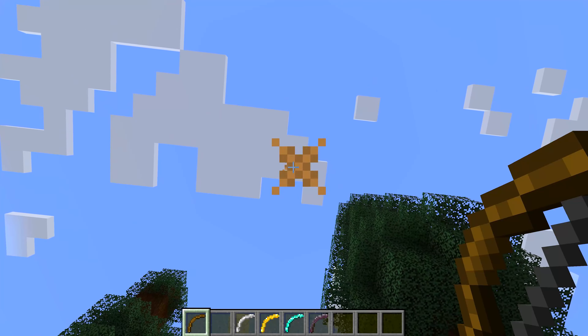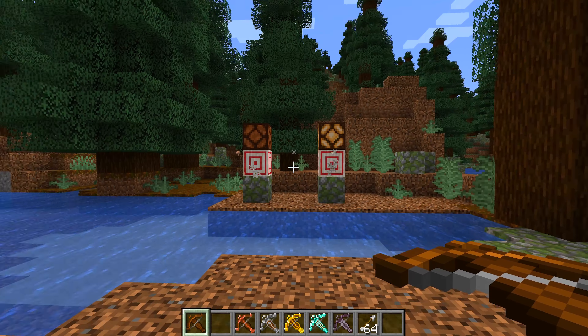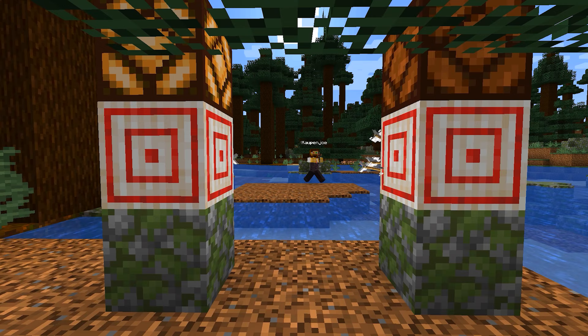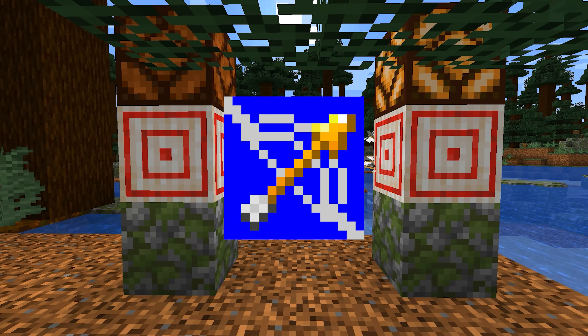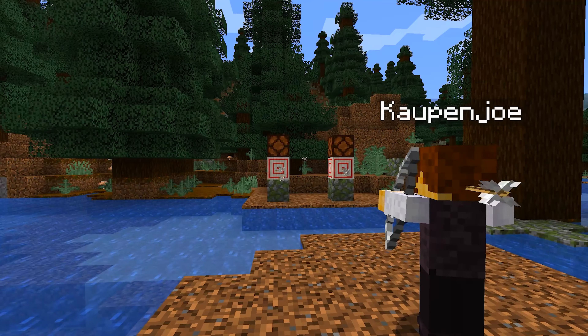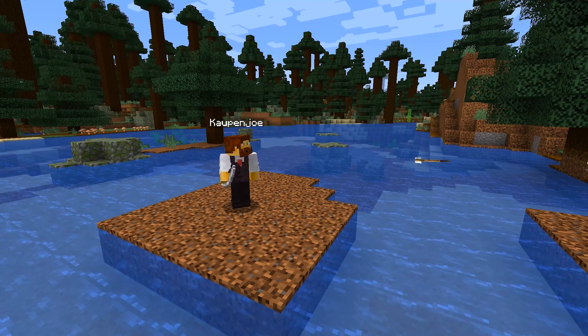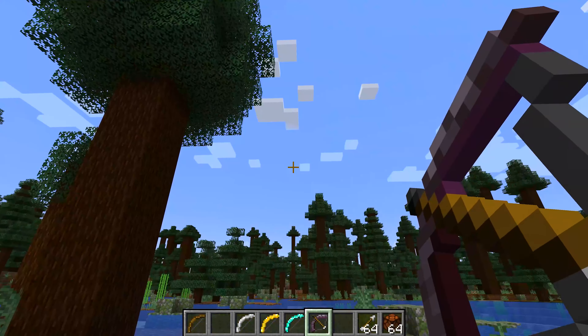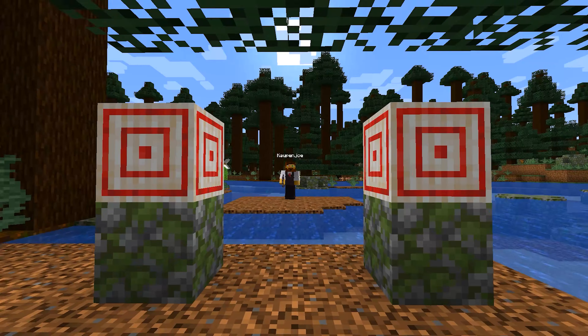Bows and ranged combat in Minecraft hasn't changed for a long time now. But what if we could do more with bows and arrows? And what if the Fletching Table finally had a use? This and more will be done with Progressive Archery — a 1.20.2 Fabric mod that adds a lot of new bows, arrows, items, and ranged combat changes to Minecraft. A worthy target to aim at, so let's take a shot and see if we can hit the bullseye.